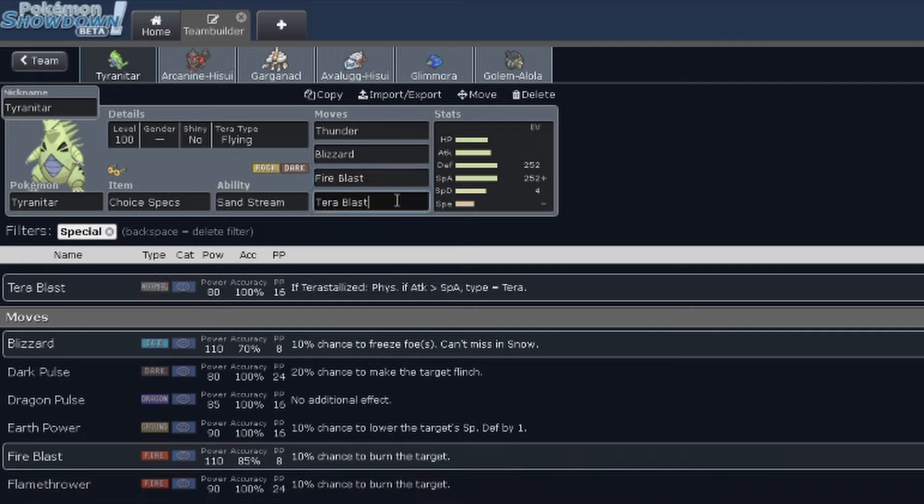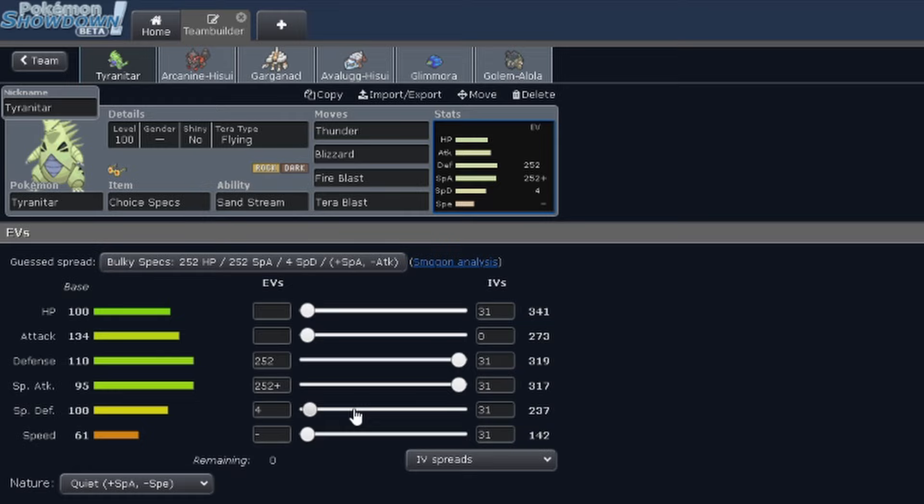I originally had Focus Blast on here, but in my testing games I never ended up clicking it. I ended up putting Terra Blast on here for Terra Flying to cover Pokemon like Great Tusk and Zamazenta — Zamazenta being one that kind of just destroys my team. Terra Flying would also sometimes OHKO Ogerpon-Cornerstone, or at least resist a Giga Drain. I had Thunder on here to deal with Water Pokemon, but it wasn't as useful as I thought, because a lot of the switch-ins for Tyranitar were Iron Treads, which is immune, or Archaludon, which resists Electric anyway. I upped the Defense on this since SpDef will already be boosted by Sand, plus special attack with Specs — just hit things as hard as I can.